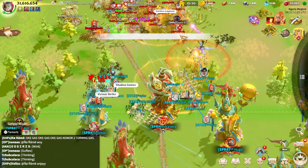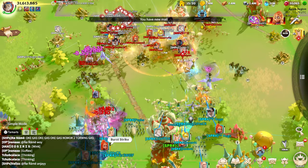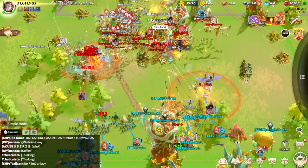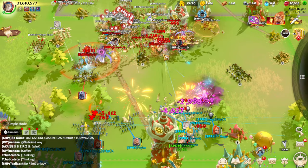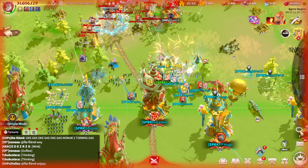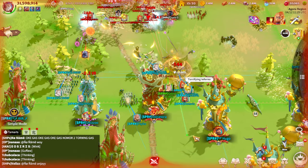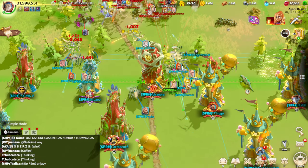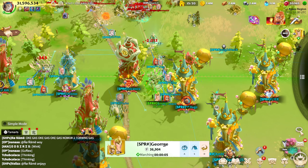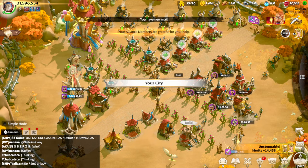I'm happy that for like 10 minutes I have been fighting against these enemies and my Syndrian is still alive — which is amazing. What actually matters is to be cautious, understand where your legion is standing, and know the better moment to move forward or move back. Right now I prefer to just go home since my legion is almost gone and dealing almost nothing. I'm sending Syndrian home to check our merits.